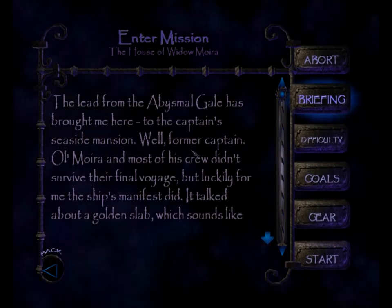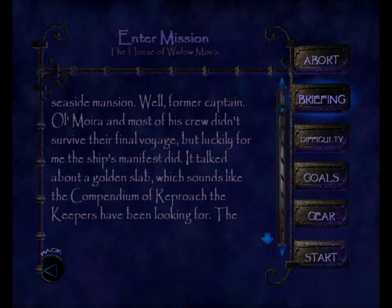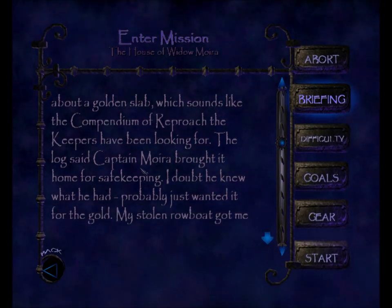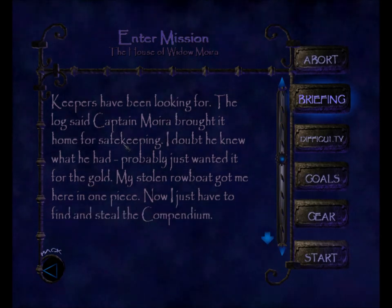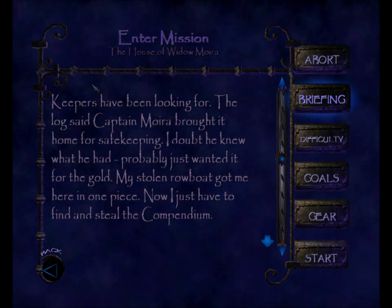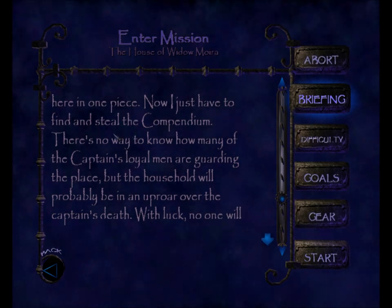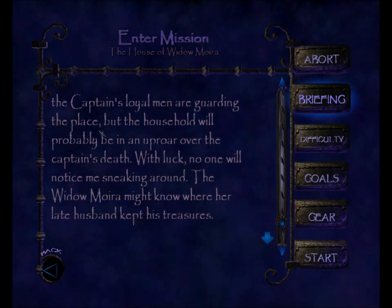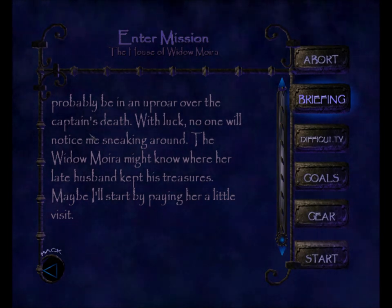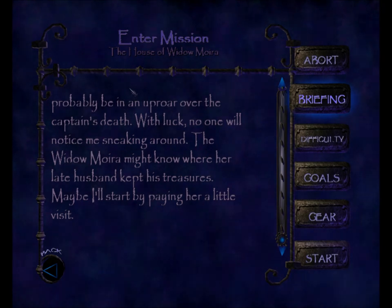The lead from the Abysmal Gale has brought me here, to the captain's seaside mansion — well, former captain. Moira and most of his crew didn't survive their final voyage, but luckily for me the ship's manifest did. It talked about a golden slab, which sounds like the Compendium of Reproach the Keepers have been looking for. The log said Captain Moira brought it home for safekeeping. I doubt he knew what he had — probably just wanted it for the gold. My stolen rowboat got me here in one piece. Now I just have to find and steal the compendium. There's no way to know how many of the captain's loyal men are guarding the place, but the household will probably be in an uproar over the captain's death. With luck, no one will notice me sneaking around. The Widow Moira might know where her late husband kept his treasures. Maybe I'll start by paying her a little visit.